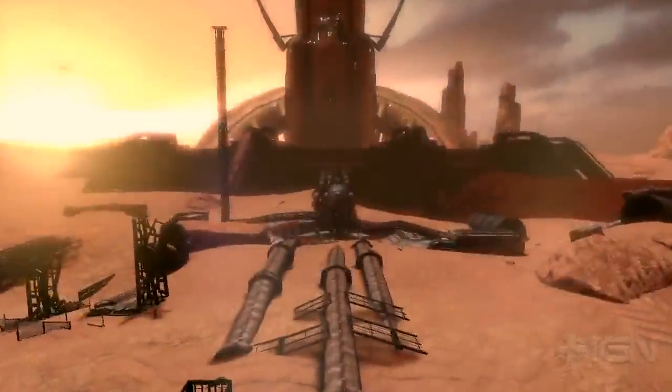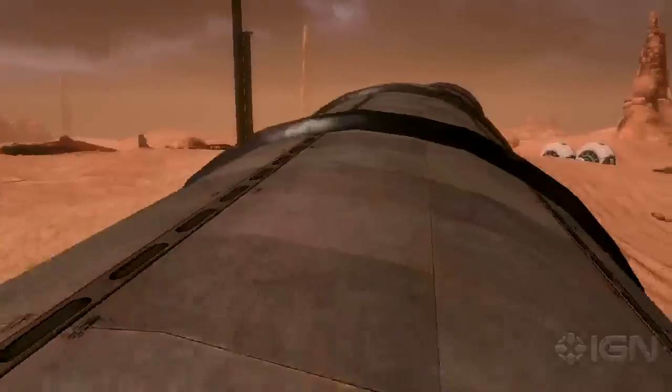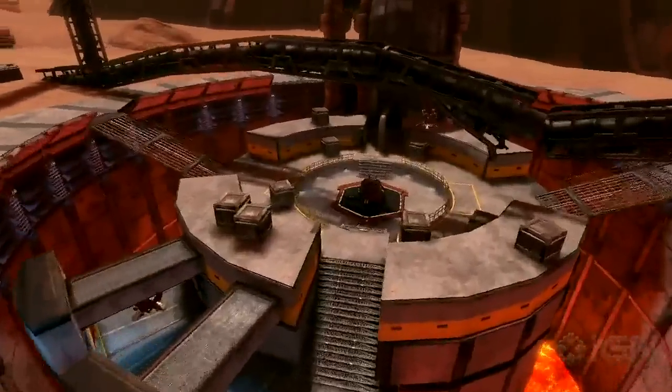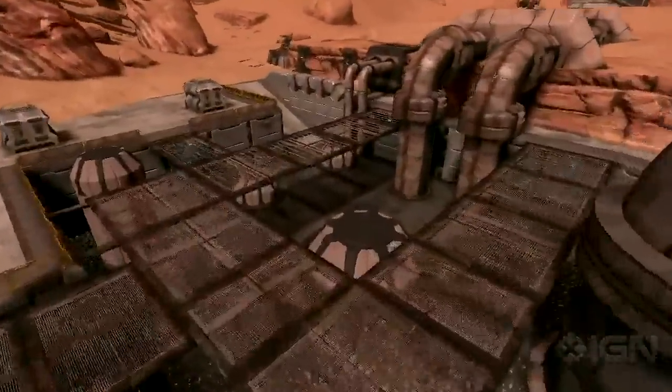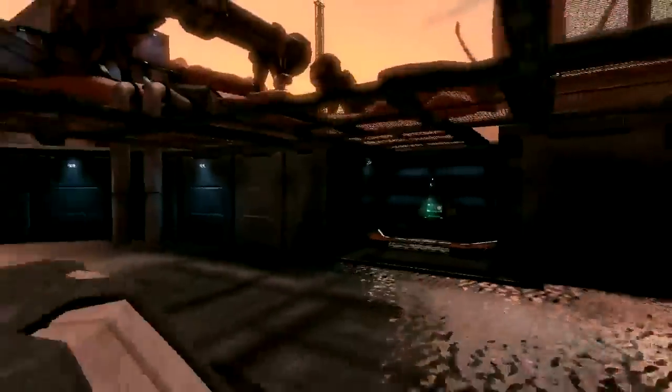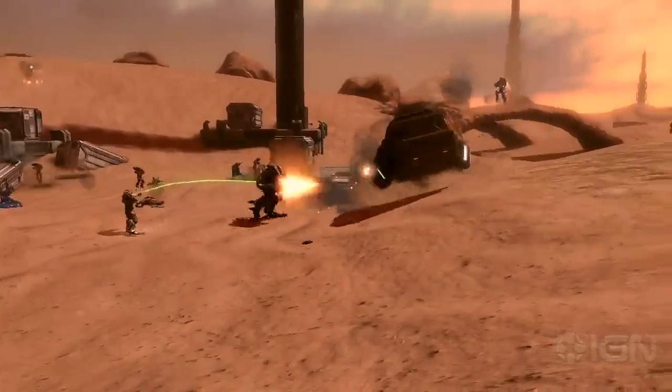The second map in the Frontier Colonies map pack is Desolation. Desolation is a desert wasteland with numerous windblown sand dunes and rocky areas. This map has a huge variety of structures, including mining and cooling plants, giant shield generators, and numerous large metal pipes. These structures, along with a desert environment, make this map one of the most unique maps in the Section 8 universe.